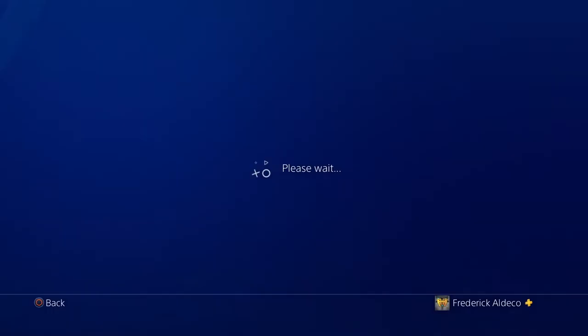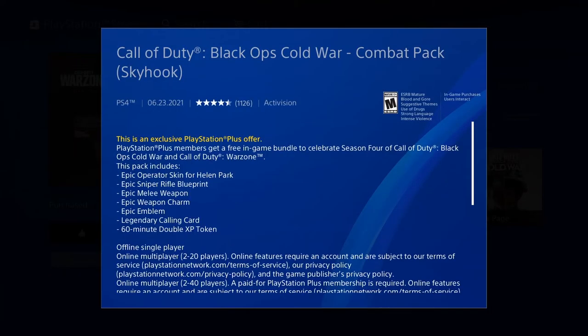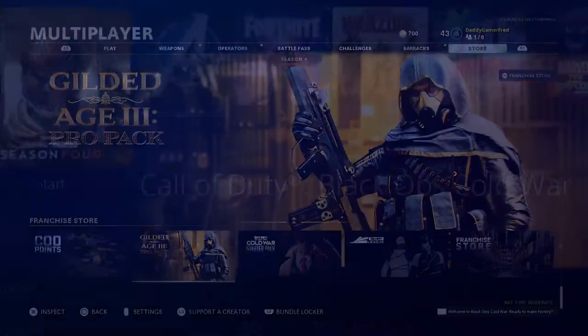Let's click on it and see what we get. It looks like a pretty cool skin just from the image. Hit download and we got it! We got an epic operator skin, an epic sniper rifle blueprint, an epic melee weapon, an epic weapon charm, an epic emblem, a legendary calling card, and a 60-minute double XP token. I'll take all of that!